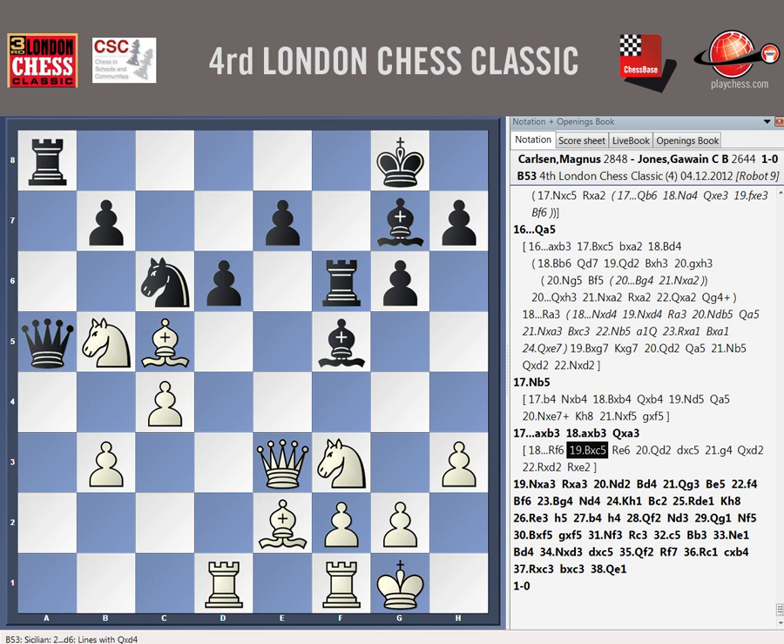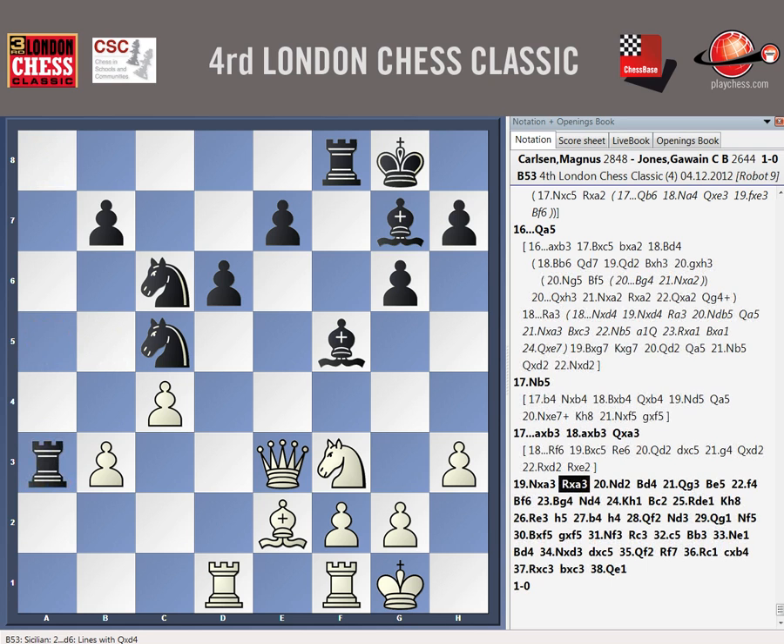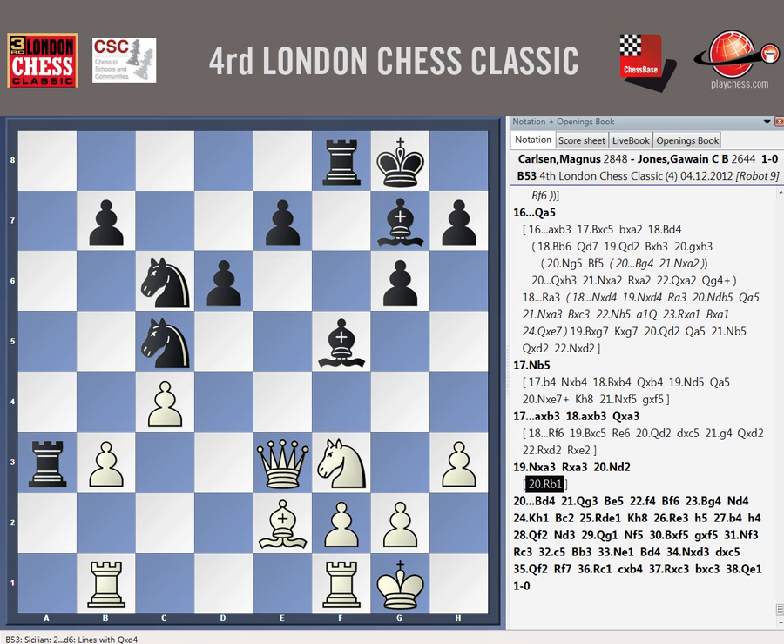So rook F6, I guess, was okay, but queen A3 I think is not... So now unfortunately I was just... Well, I thought I might as well sacrifice my queen against the world number one if I'm going to do it against anyone. I was just too short on time to play this properly. I considered rook B1 — rook B1 was actually the main line I was analyzing. And then I thought, can I go rook A8? It really bothered me that you don't have to take this rook.